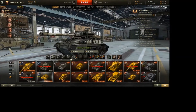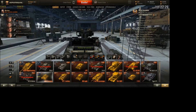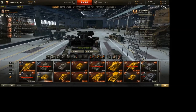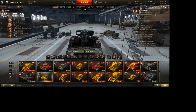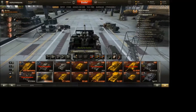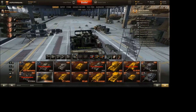For equipment on this tank, I'd go with gun rammer to get reload speed down, binocs, and a camo net — that's just standard TD setup. It only has 350 view range, which is pretty bad for an open-top vehicle, but with binocs you can easily exceed that, especially with a 100% commander running Recon and Situational Awareness.